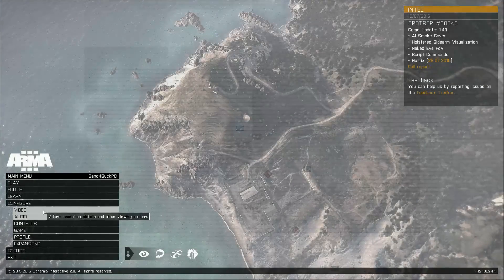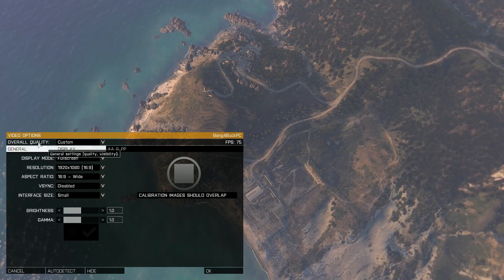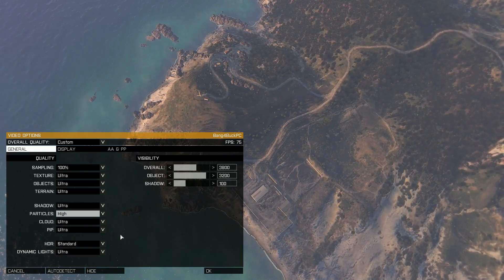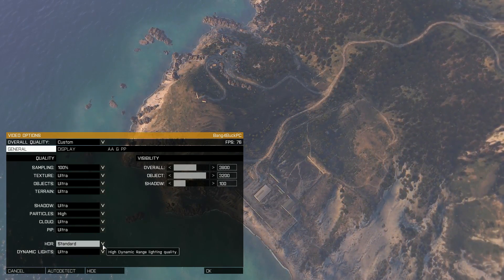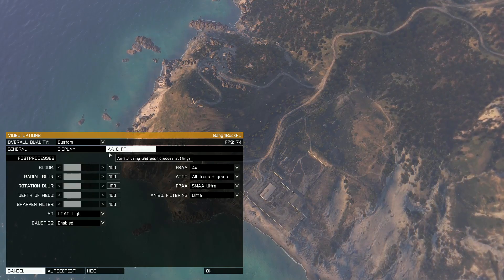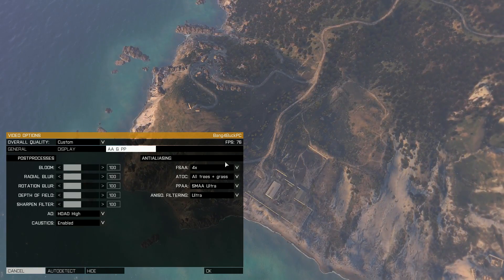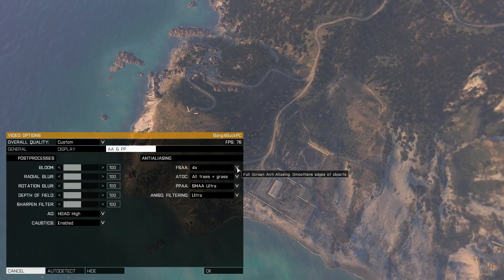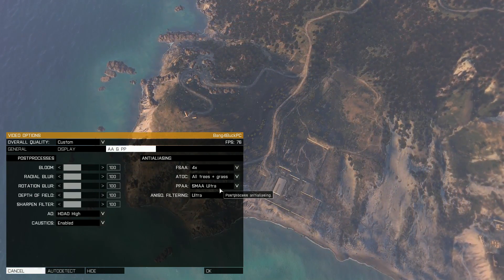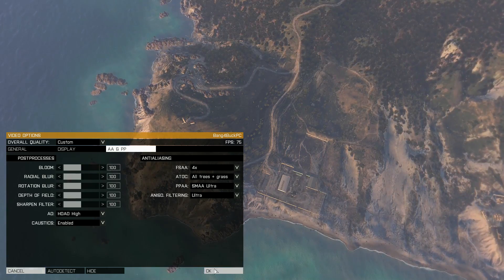As far as the Arma 3 in-game settings go, I used a resolution of 1920x1080, and the general settings are all set to ultra. Particles is at high, which is the highest setting available. HDR is at standard, which is also the highest. For the sliders I left them at default. HDAO was used for ambient occlusion, FSAA at 4x, all trees and grass enabled, SMAA set to ultra, and anisotropic filtering set to ultra — pretty high in-game settings for this comparison.